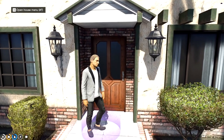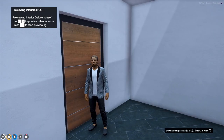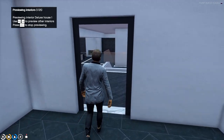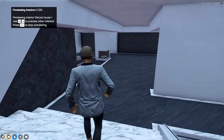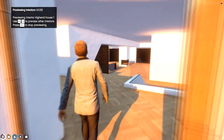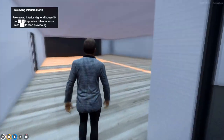Now that we have the structure of the house picked out, our client can go up to the circle, preview the interiors, and will be able to look at multiple interiors all at once. In the top left we have previewing interiors — one out of 25. We can use our left and right arrows to cycle through the interiors and then hit backspace whenever we're done previewing. Cycling through interiors is super easy.